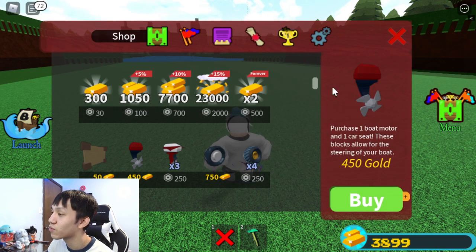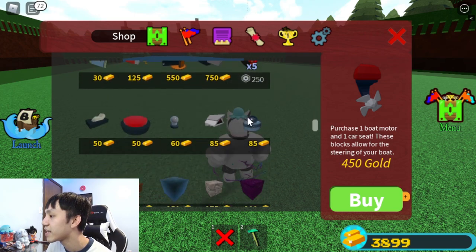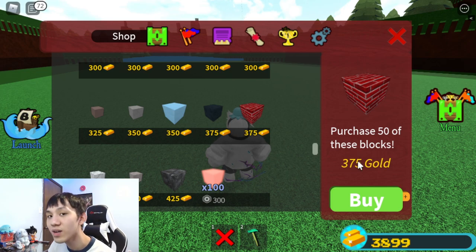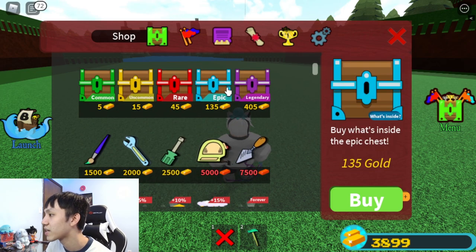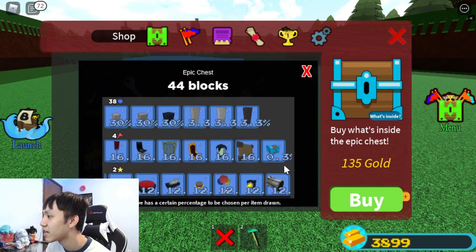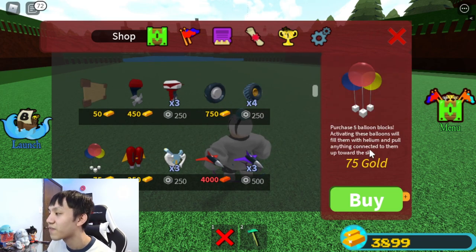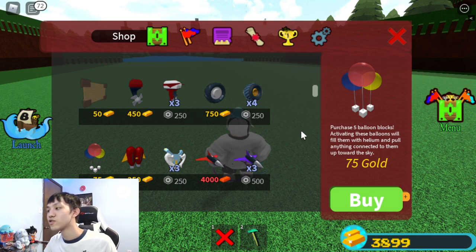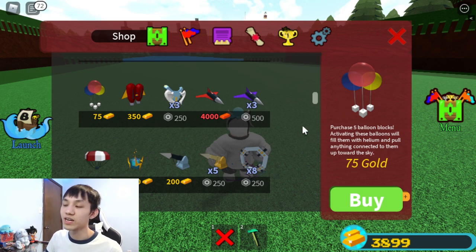If you don't have 53 brick blocks, you can go to the shop and scroll down to get 50 brick blocks for only 375 gold. For the shuttle, you can get it by opening an epic or legendary chest — it's not guaranteed, but pretty easy to get. For balloons, it's 75 gold for five balloons, so you need to buy it twice. The motor and control chair you already have, and the extra chair is whatever chair you want to use.